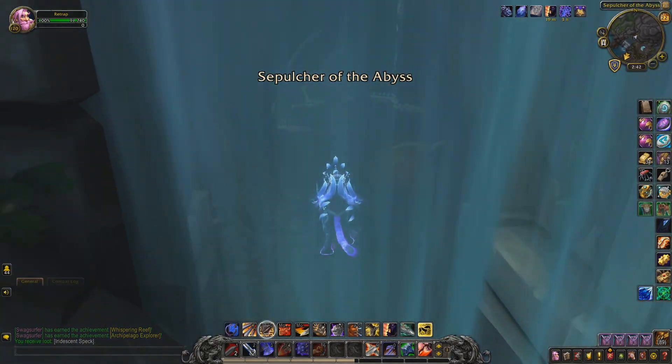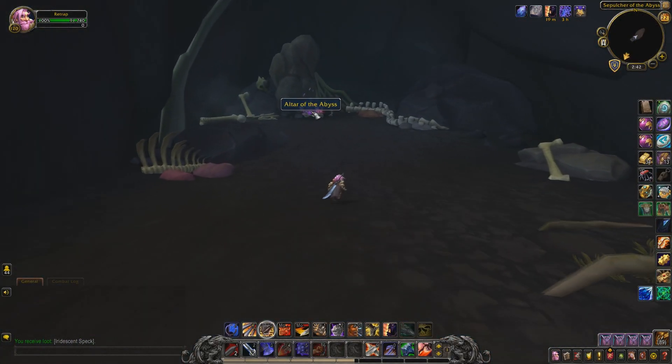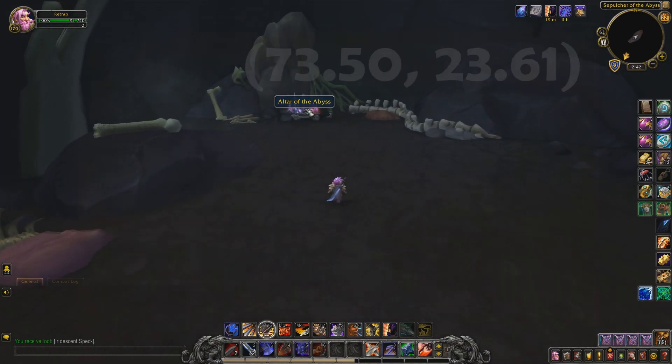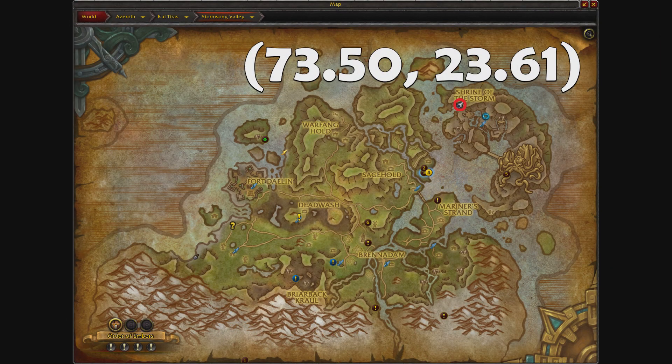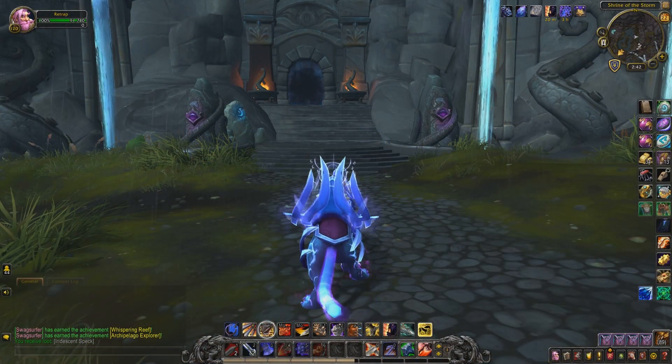Once you've obtained all 20 fragments one way or another, you have to take them to a secret shrine called the Altar of the Abyss, which is located in Stormsong Valley at these coordinates right here. To get there, fly to your faction's flight path over by the Shrine of the Storms.